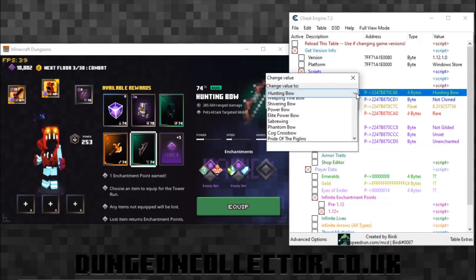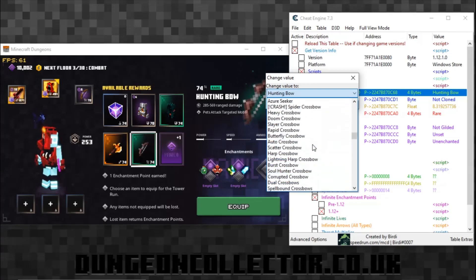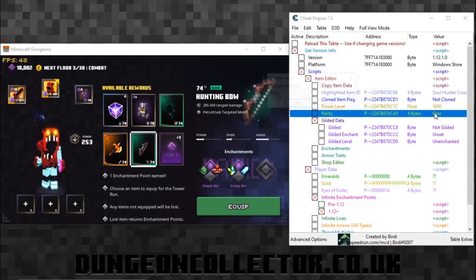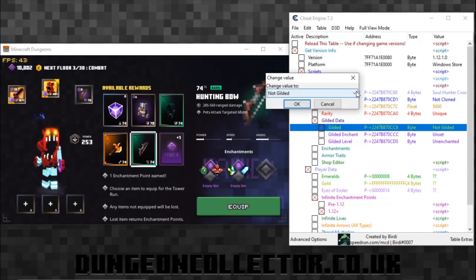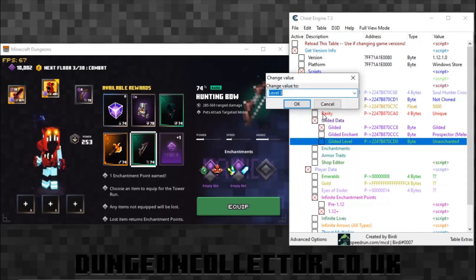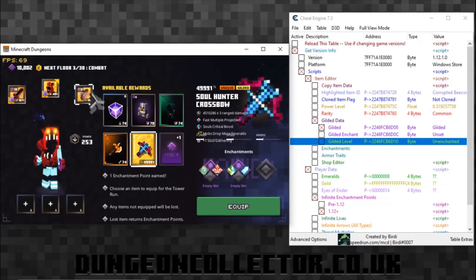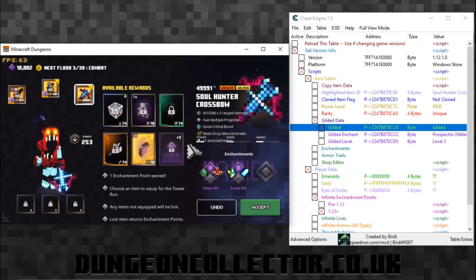Let's do the bow. We've got Hunting Bow - we want to change that to, maybe the Saber Wing, or Soul Hunter, or Hunter's Crossbow. Then change the power to 5,000, set to Unique and Gilded. You can change it to whatever you want, have a play, do whatever you really want and have some fun. There's a melee enchantment on there but who cares. Going back - there we go, undo. That one's become Gilded now. Look at the 4,999 power value.